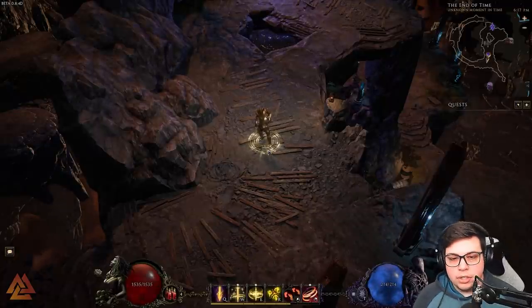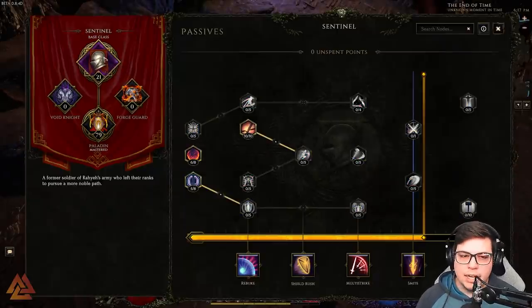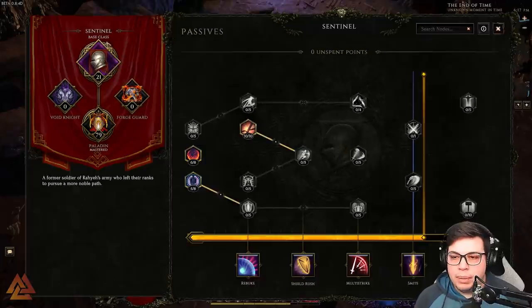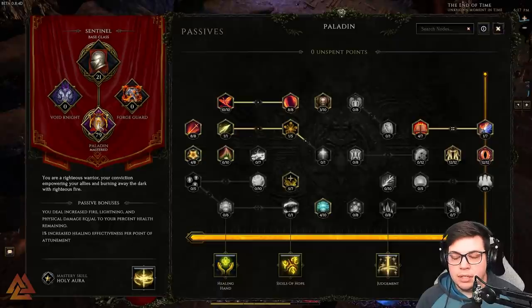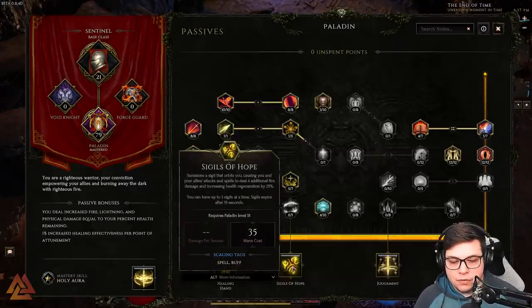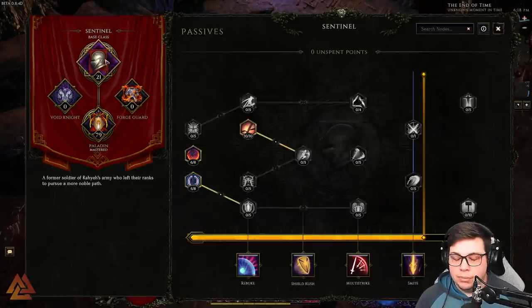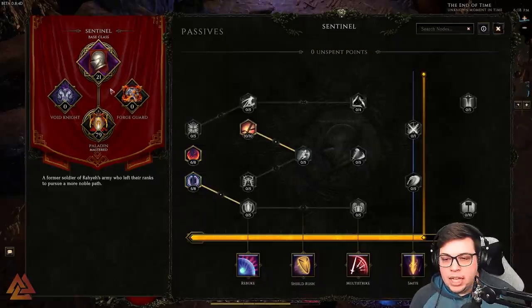First off, we took the Sentinel. For those of you new to Last Epoch, there's a base class and then masteries which give us something different. For this build we're taking the Paladin — I really love paladins, and I decided to go with this one. I like the Sigils of Hope and the Judgment ability, so I went that direction. No more thought than that.